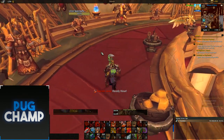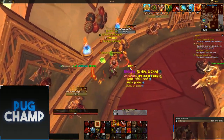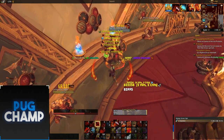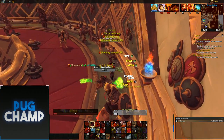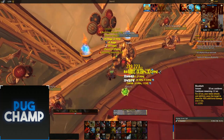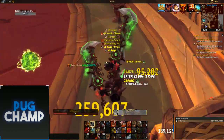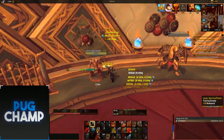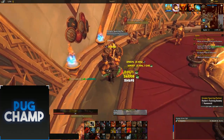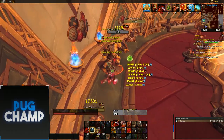For the AOE rotation: charge in and start Whirlwinding. When you Rampage, remember it deals damage to targets in front of you so turn to hit as many targets as possible. Use Raging Blow in between Whirlwind procs. When you don't have a Whirlwind proc just use your normal rotation and wait for the next proc. Make sure Rampage hits as many targets as possible, and use Bloodbath to maximize damage. Use Whirlwind crits as soon as they appear.